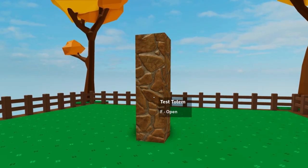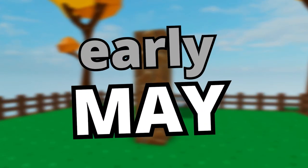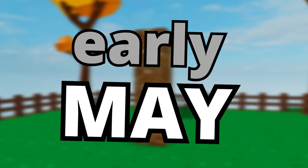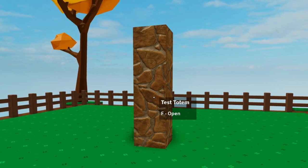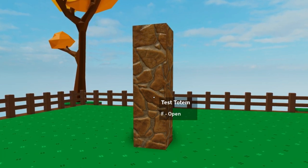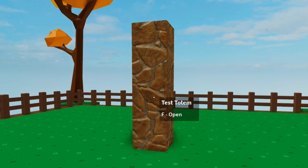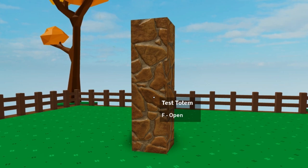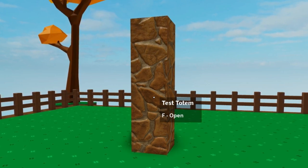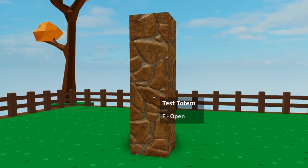The test totem is a hacked iron totem that in early May was duplicated a bunch of times by hackers that acquired it illegally. After it was duplicated a lot of times it got distributed to other people for cash, coins, or Robux, making the item as of this day quite obtainable for normal people.